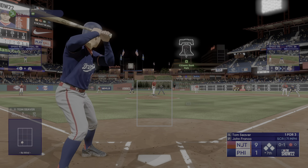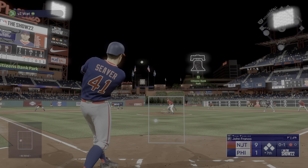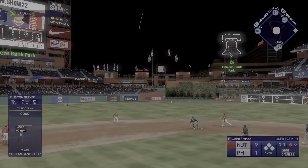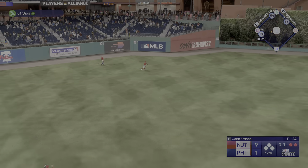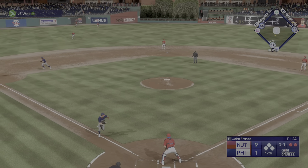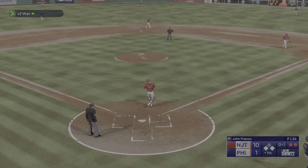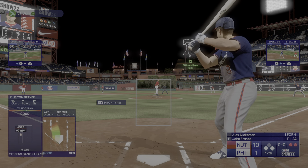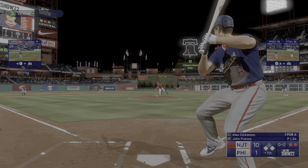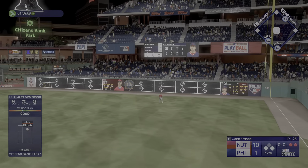Seaver now at the plate — swings through strike one. In the air to left center, Betts is on the move, makes a nice running catch. Both runners tagging — he's in on the sac fly, it's 10-1. Throw in holds that trail runner at third. They're at the corners with two away. The right fielder, number eight — hit well, right field, way back — and gone!